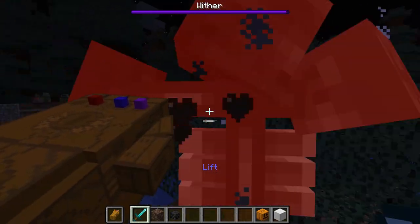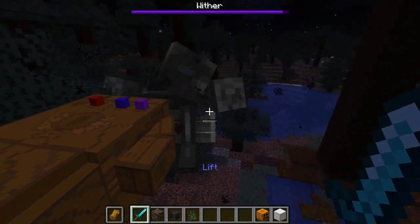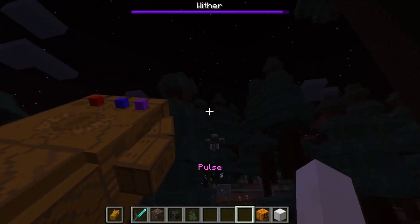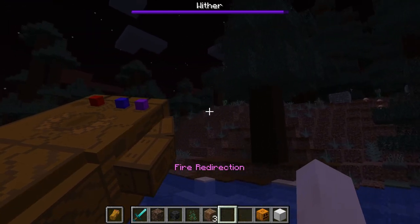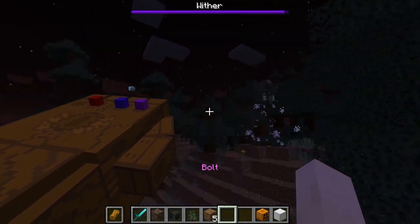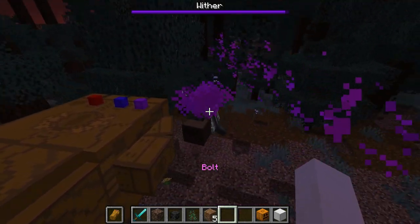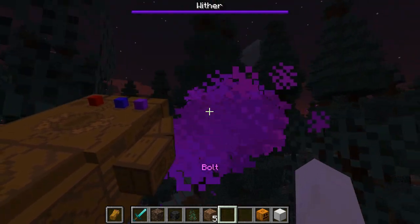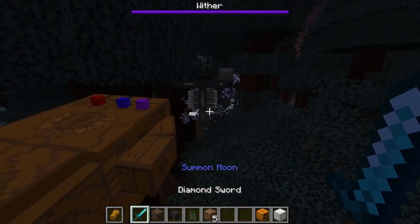Maybe I should have put this in a cave. Let me get the bolt ability in here. I forgot to go over the fire redirection power. Apparently bolt doesn't do any damage to withers — that's something I did not know.